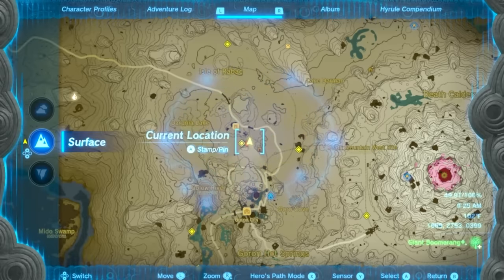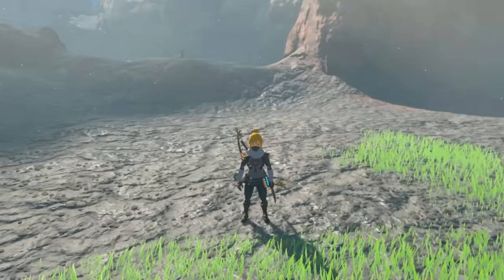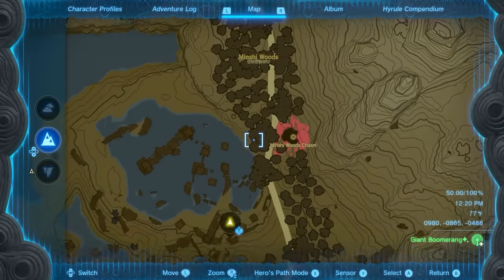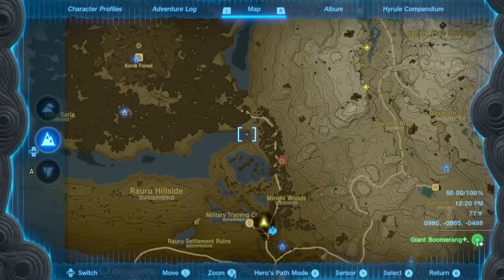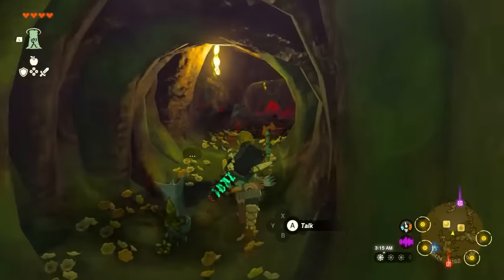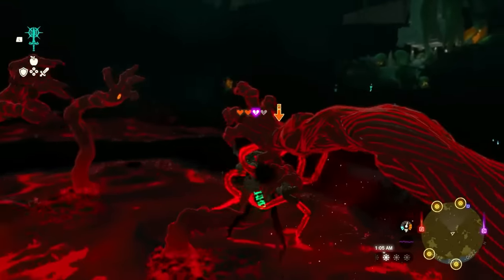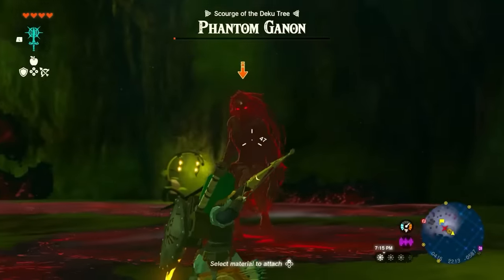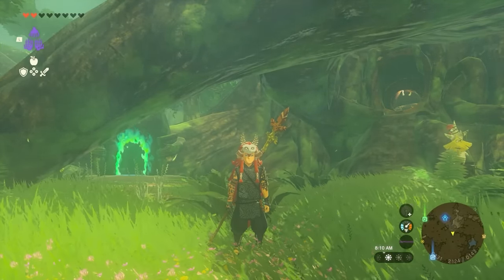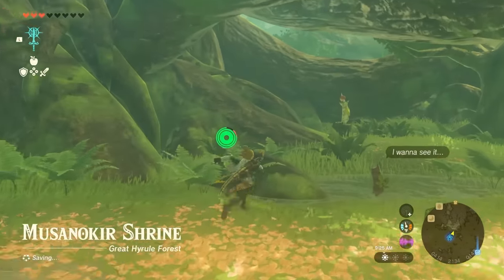Head over to the Korok Forest. If you haven't unlocked it, you're going to have to enter via the Minuchi Woods from a chasm. When you approach underground, you'll probably encounter Gloom Hands for the first time. Once you arrive in the Korok Forest, it's going to be very gloomy. Head down inside the tree, defeat the Gloom Hands in there, and defeat the Phantom Ganon. After you beat them, the forest should be safe, clear, and no longer in a distressed state. This needs to happen to do the next step — but if you already cleared the Korok Forest, you're good to go.